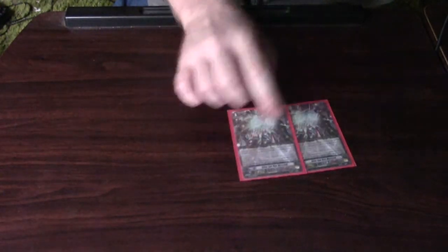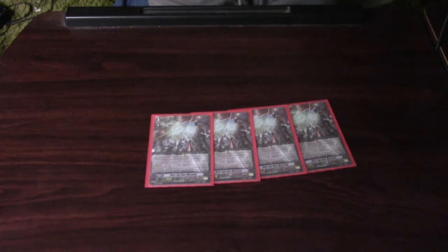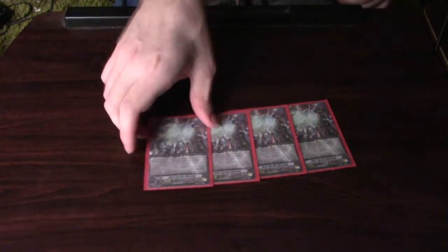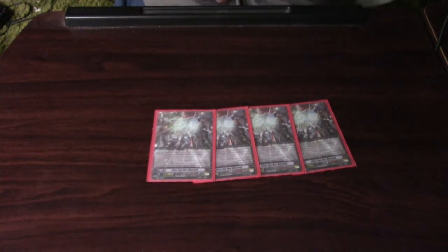For the main boss grade 3, it's 4 Alter Ego Neon Messiah. I really love this unit, it's really useful. His skill: when your Messiah G-Unit strides — basically a general stride rule — and then GB2, Soulblast 1. At the end of your turn, if you locked a card that was unlocked during that turn, you may pay the cost and draw two cards. To boil it down: if something unlocks on GB2, you get to Soulblast 1 and draw two cards.